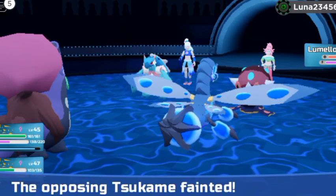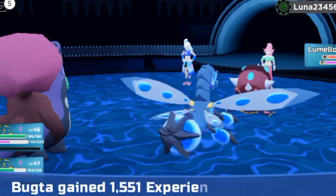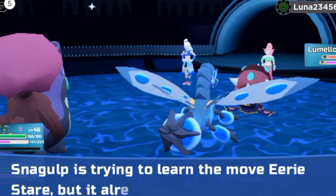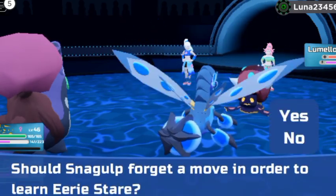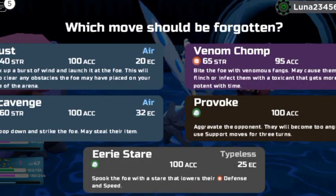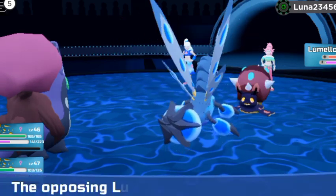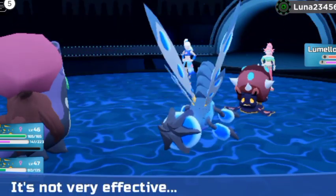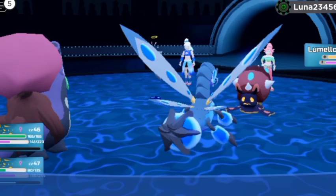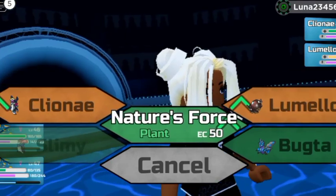We have some underleveled teammates - we still have to work on them before we really get into the story. So when the last game comes out, we have a team that's better equipped. What's this? That thing was like a fairy-angel-slash-mermaid flying thing with a halo on the head.